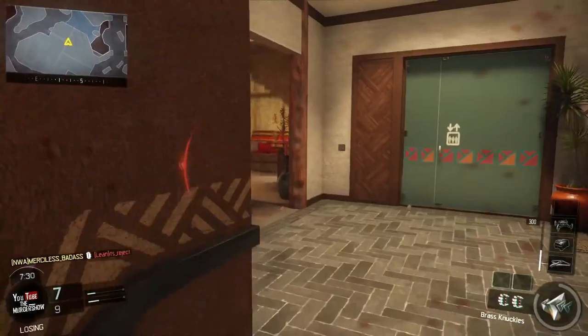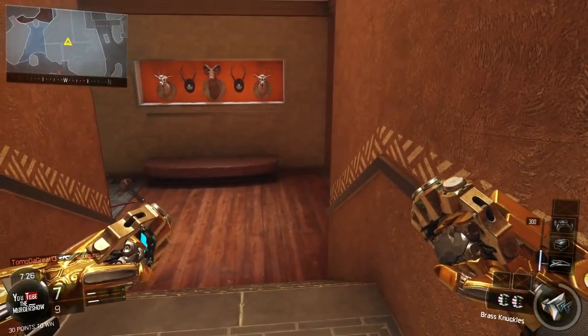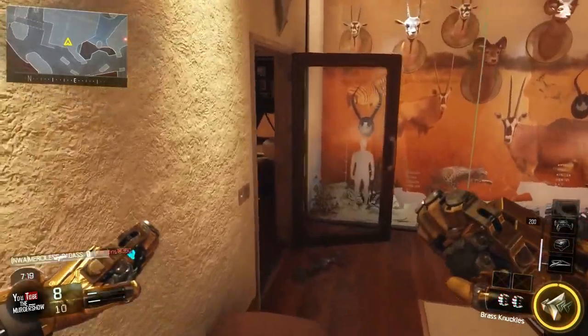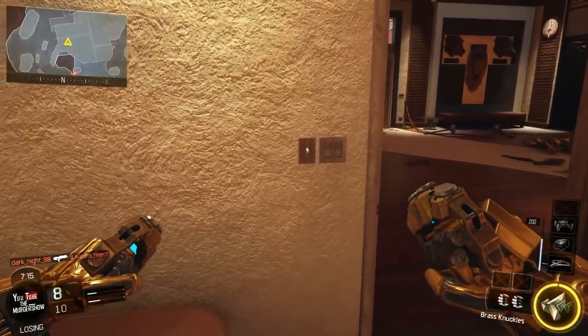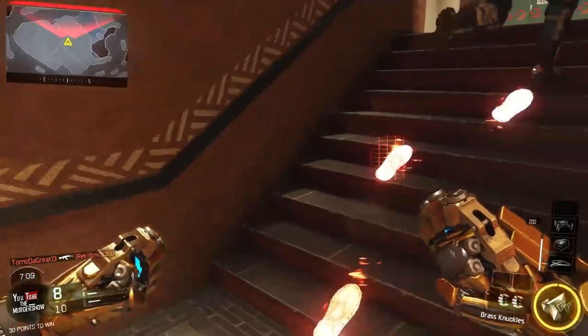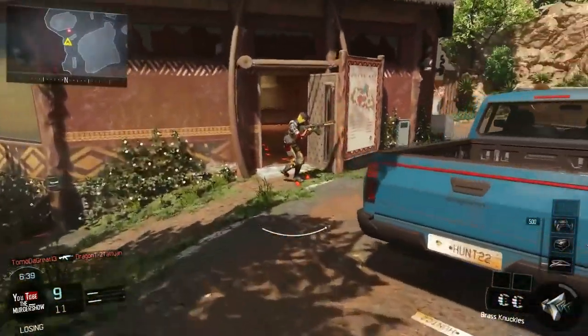Now this room right here is the perfect room to work if you got a pair of brass knuckles, a butterfly knife, or a wrench. It's close to a spawn, you got people coming from all directions. Really, you don't need to go nowhere else in the map but this building right here. That may come back to bite you once they know where you're at, so move around a little bit. But the room's got two parts to it, so you should be alright.